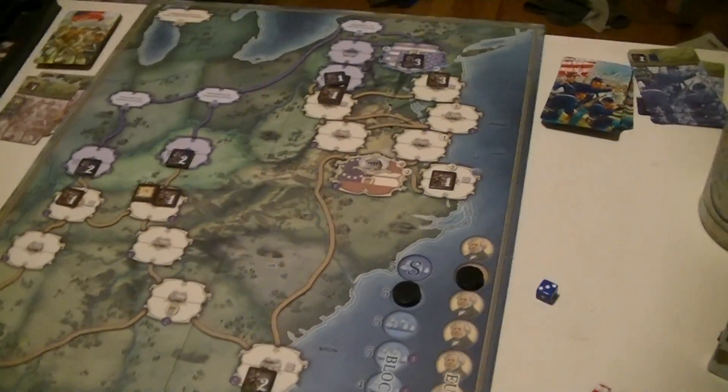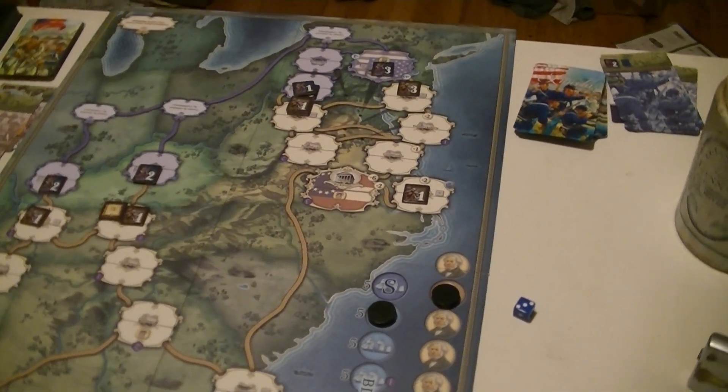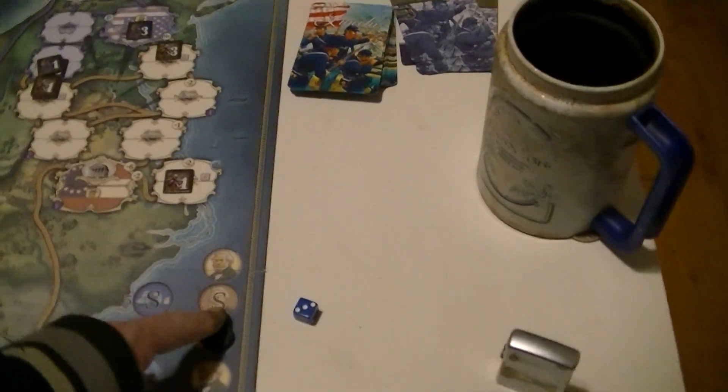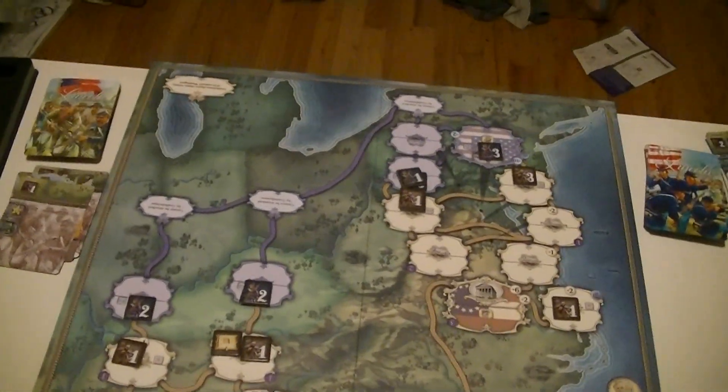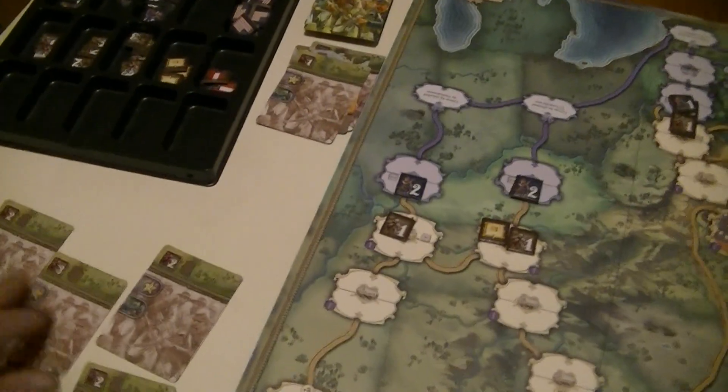I forgot to do something. After you win a battle, losses impact the Europe track — a number of spaces according to the number of losses by the losing player. That would be one piece, so that would be down one. It's important because I'm considering whether I want to work on Europe.